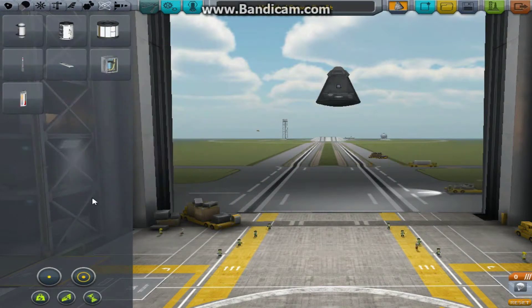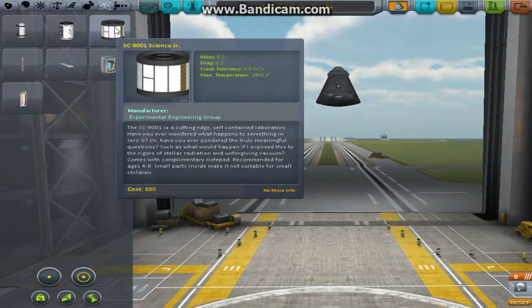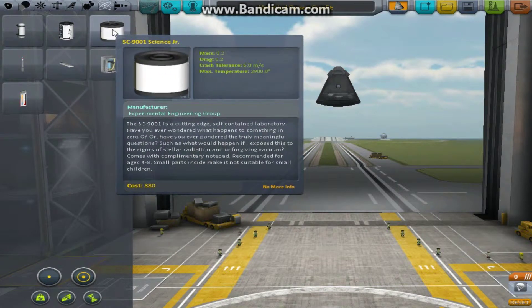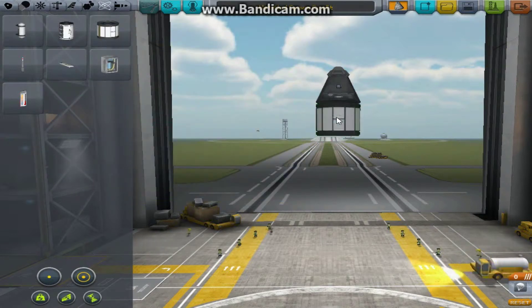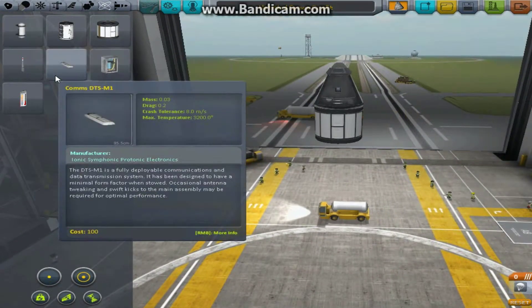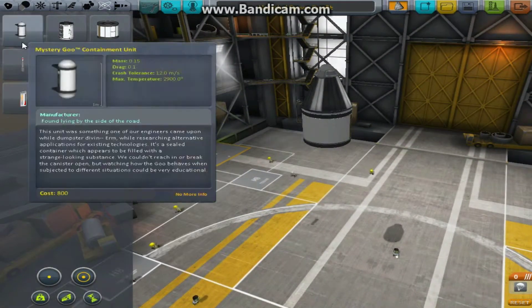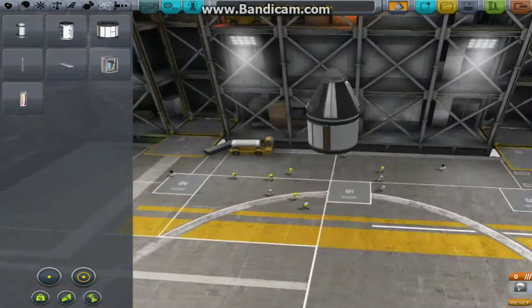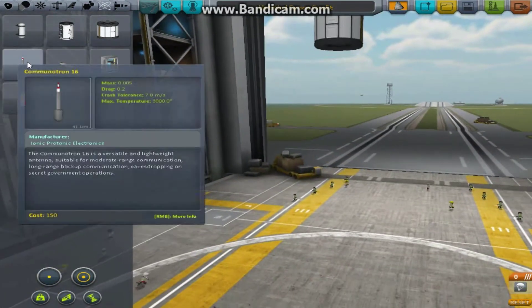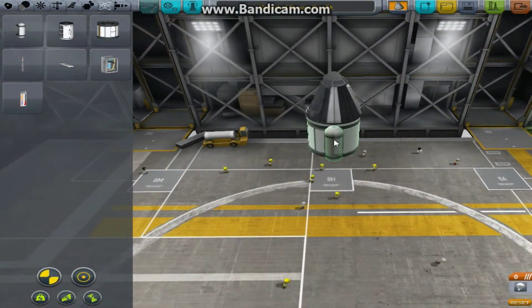After your first unlock you will receive the mystery goo containment unit, and after a few more you will receive the science junior. These are extremely useful, trust me. So I'm going to put one of these under here, put an aerial on the back — I'm putting a better aerial on, but you'll most likely use the standard one. And then I'll stick two goo canisters on the side here using the symmetry tool, like so.